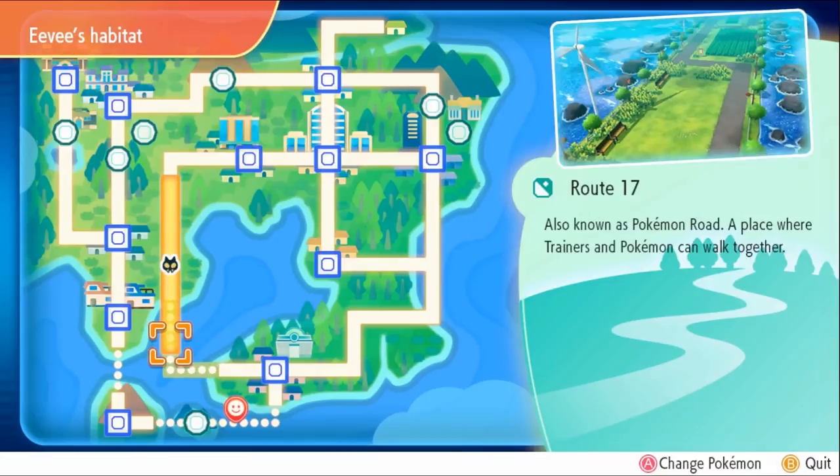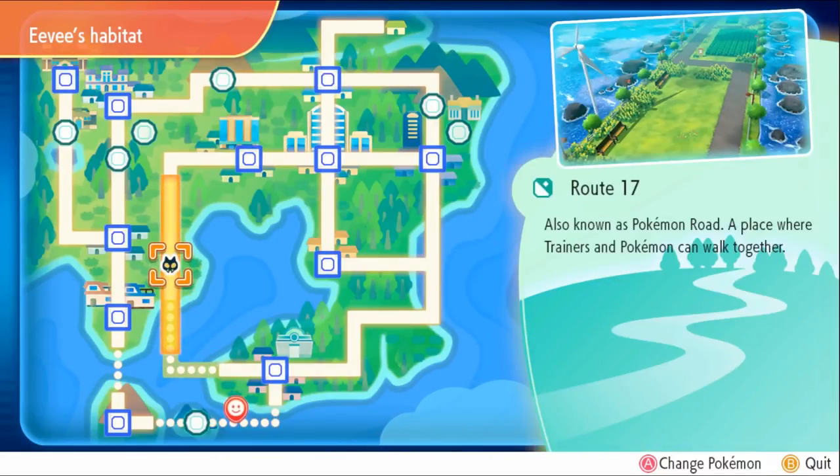Next up, we're going to check out Eevee. Eevee is located a little further in the game, so you won't be able to get Eevee right away at the beginning if you have Let's Go Pikachu. Of course, if you have Let's Go Eevee, you're good.